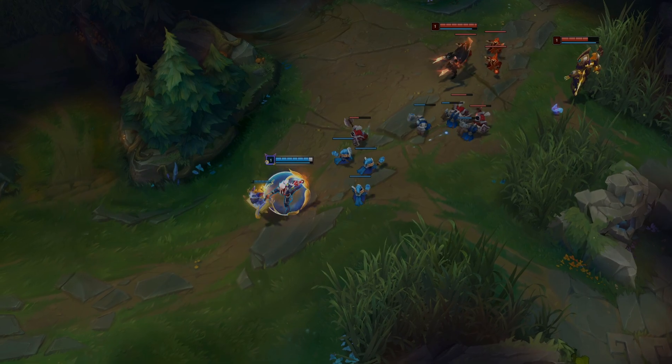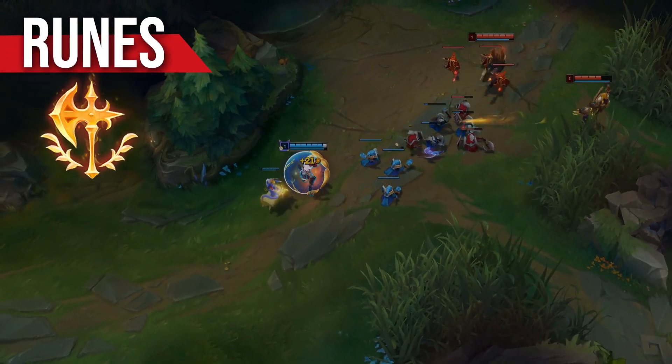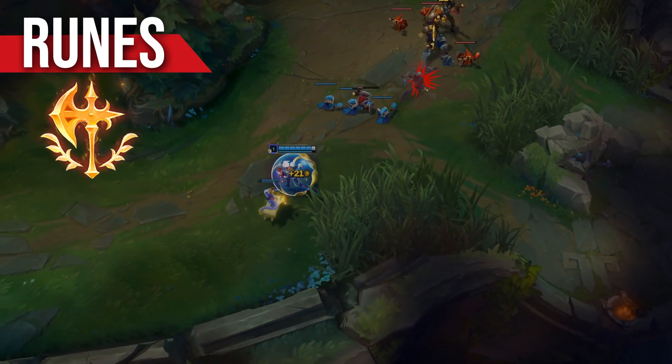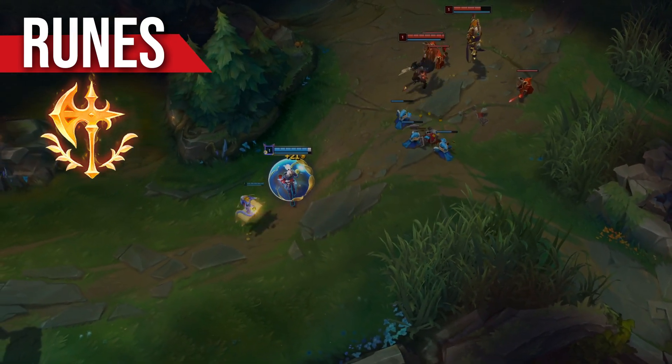For runes you'll be taking Conqueror due to its great synergy with Ezreal. Each ability hit onto an enemy champion grants you 2 stacks, meaning Ezreal's spell-spamming playstyle stacks it up quickly so long as you're able to land your skillshots.